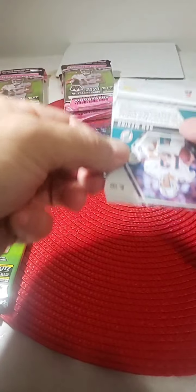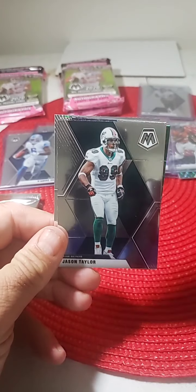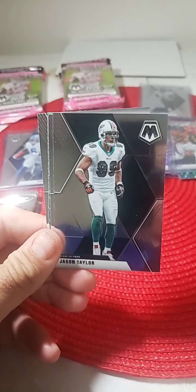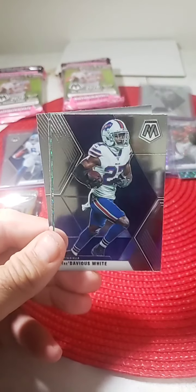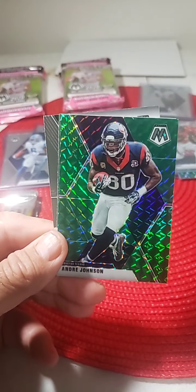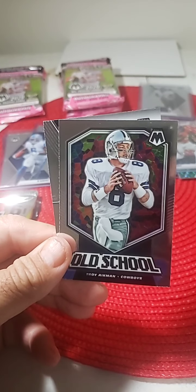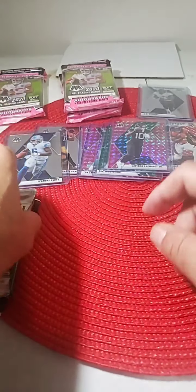Thanks for joining us tonight — we'll be having another break tomorrow at the same time for another box of cello mosaics. That should be coming in tomorrow. I hope you guys can join us again. Miami Jason Taylor, Tyler Lockett, Buffalo, Andre Johnson green mosaic, Troy Aikman old school, and Dan Marino Hall of Fame. A couple of Hall of Famers in that pack, no rookies.